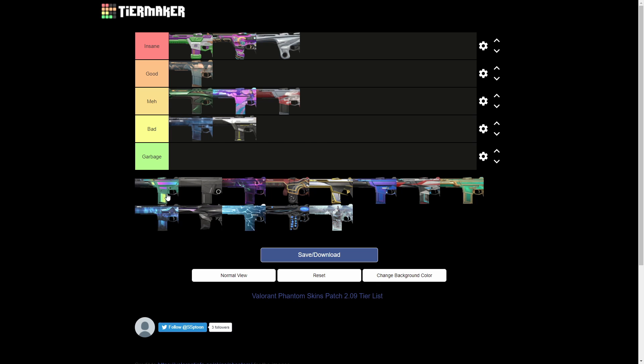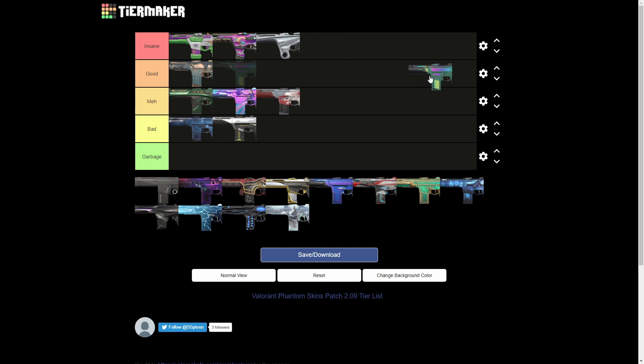Next up with the RGB Phantom — I love this skin, it just looks so clean. Honestly this would have been one of my favorite skins if it just wasn't this green-gray color. I know there are variants, but I wish it had a white or black base color so the RGB would stand out a lot more.